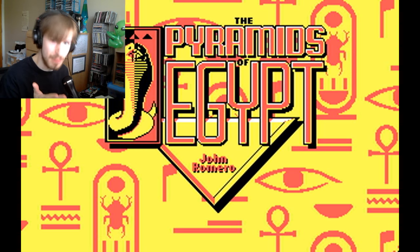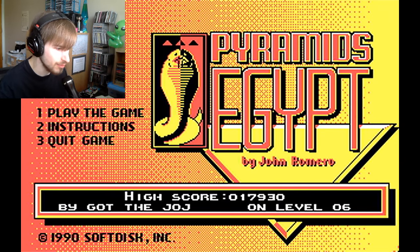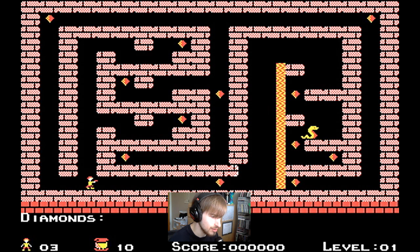Hey guys, CS here, and welcome to today's Let's Play of a game called Pyramids of Egypt. It was developed in 1989 by a developer called John Romero. It's a pretty straightforward game where you are this little adventurer dude and you have to collect all the diamonds on the map, and at the same time avoid a plethora of snakes that are swarming around the area.